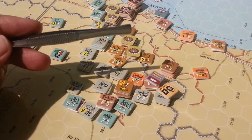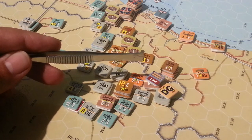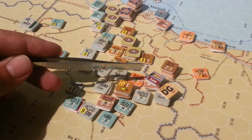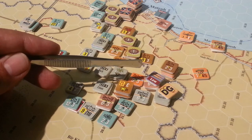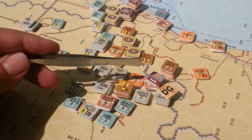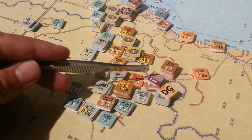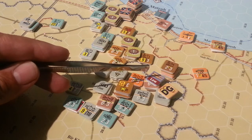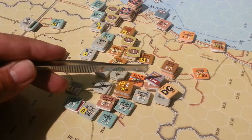That reminds me that the last couple of attacks, as I've gone back into the game, I've been applying a DRM as opposed to a column shift for surprise. I think we only did that once, which was okay. I also made a mistake with the attack that the Germans made into this hex here, where armor was present — that should not have doubled the attacking armor, it should have multiplied by 1.5.